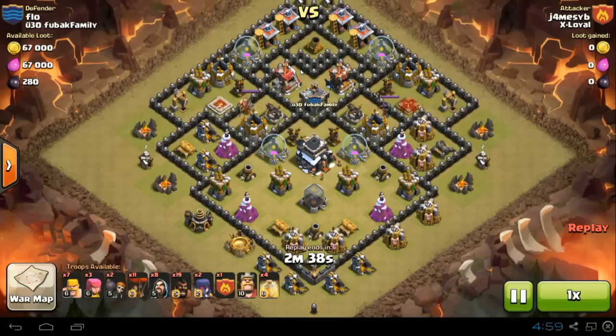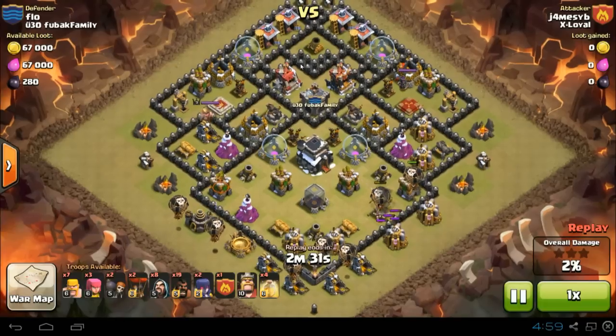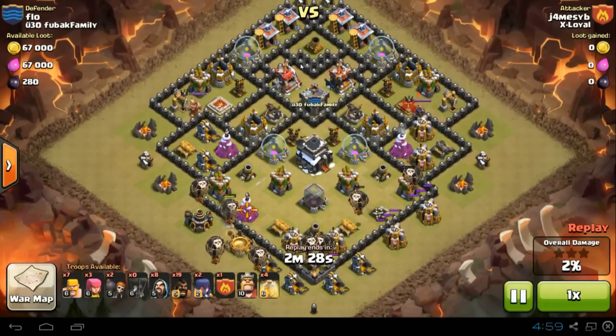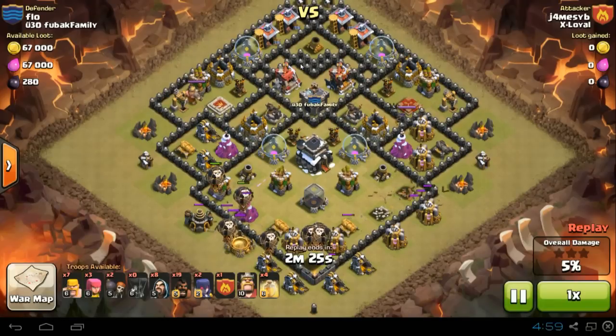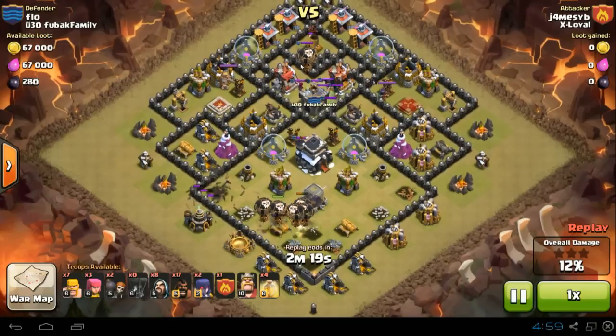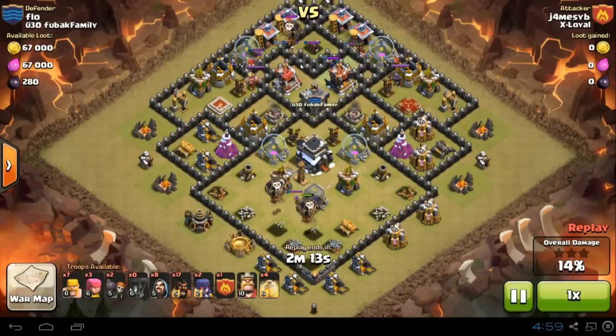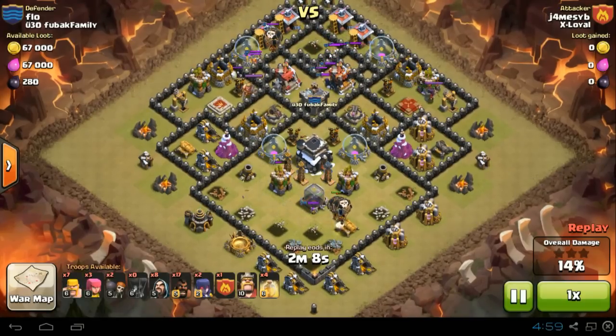Let's go ahead and see what he does with his attack. Jamesy sends in the balloons to knock out those southern defenses to avoid the hogs from going too far down south over those double giant bomb locations. He's brought enough balloons to clear those defenses and he's starting to lure the clan castle troops with a couple hogs up north, finishing off the southern defenses.